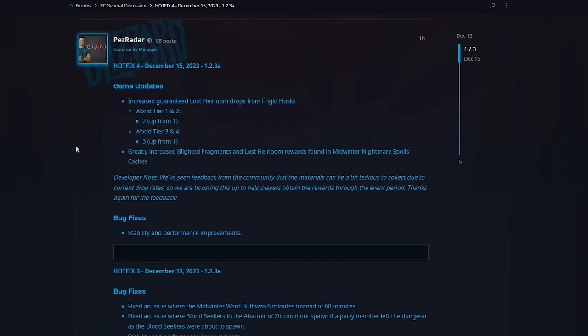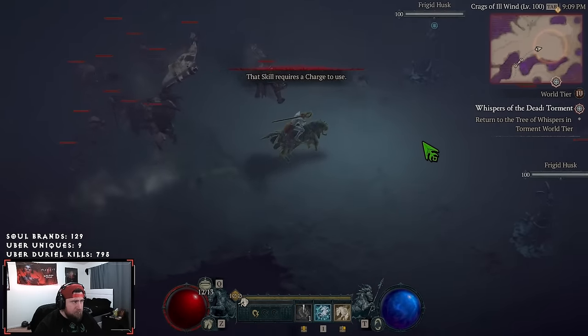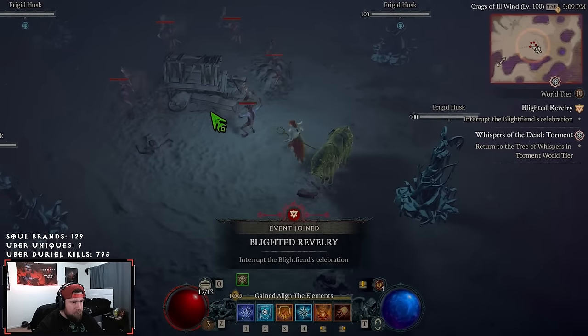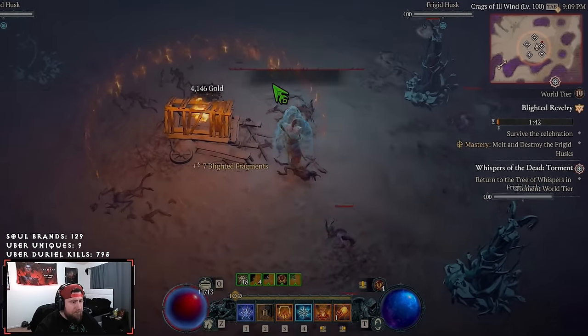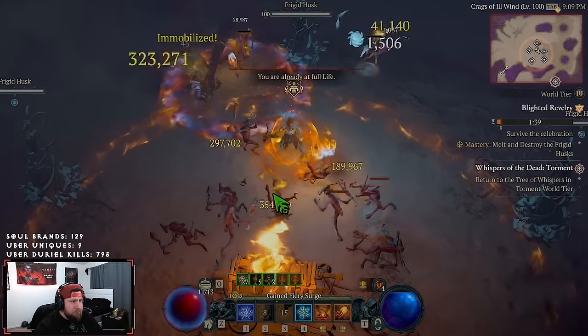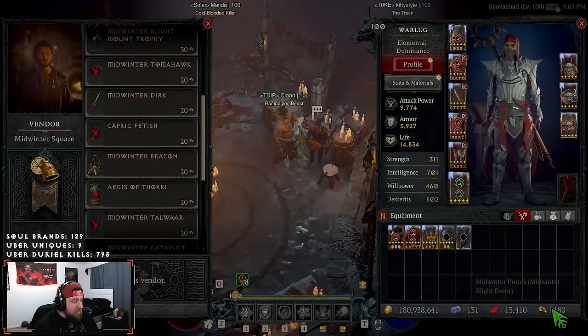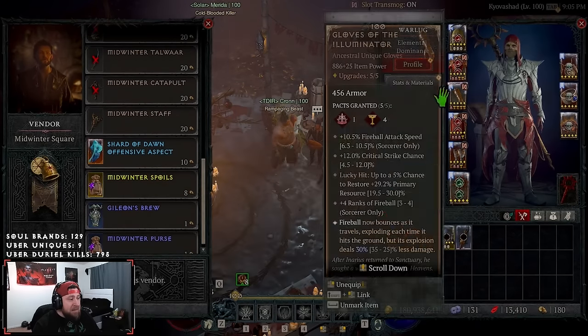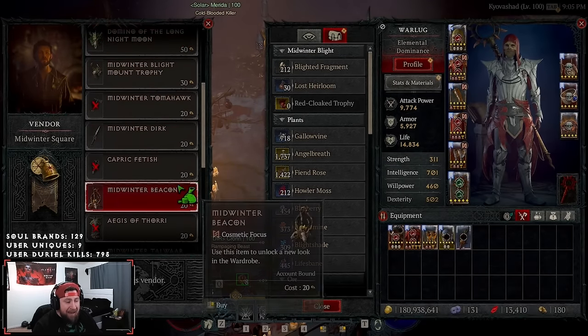They also greatly increased the blighted fragments and lost heirlooms rewards from the Midwinter Nightmare Spoils caches. The developer note says they've seen community feedback that the materials can be a bit tedious to collect due to current drop rates, so they are boosting this to help player rewards. However, looking at the caches in-game, you are spending eight of your Midwinter Proofs — your main resource needed for everything in the event — just to get lost heirlooms and blighted fragments.